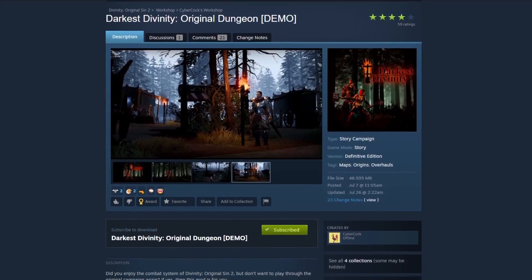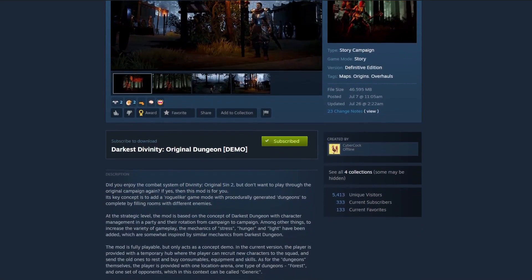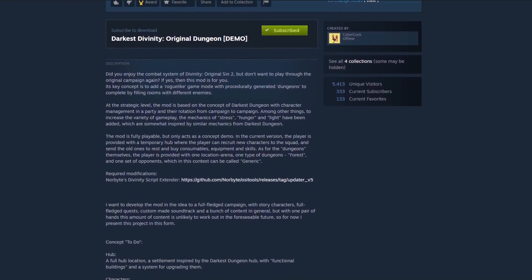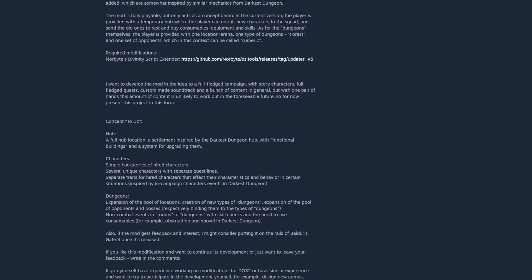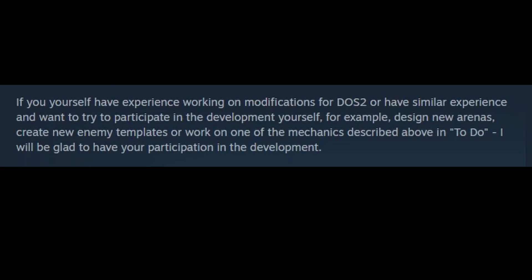What's going on dudes? Leben's mood here. A new mod that brings roguelike elements to Divinity: Original Sin 2 is here, and it's called Darkest Divinity Original Dungeon. It's currently in a demo state and early development, but you can get a taste of it yourself with the link in the description. If you're a mod developer yourself and would like to help out in the creation of this mod, just let the creator know.